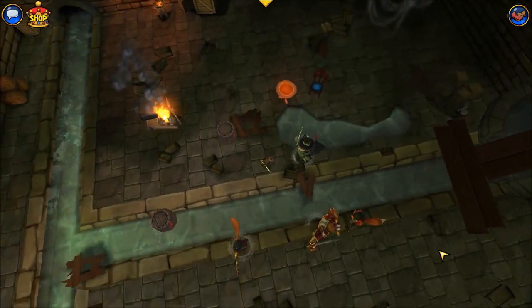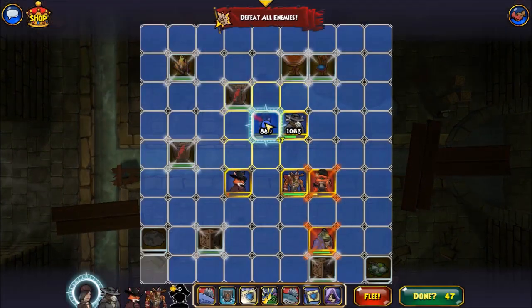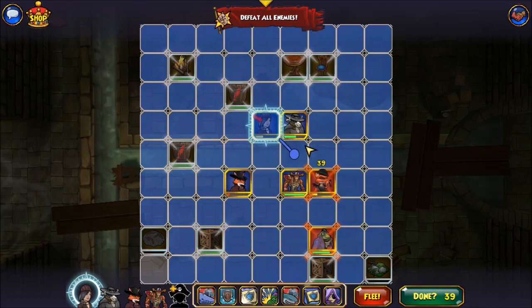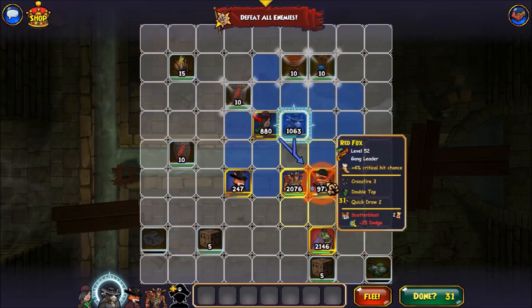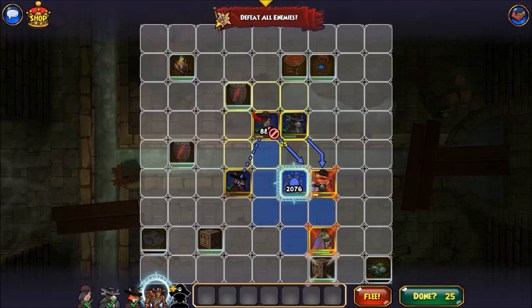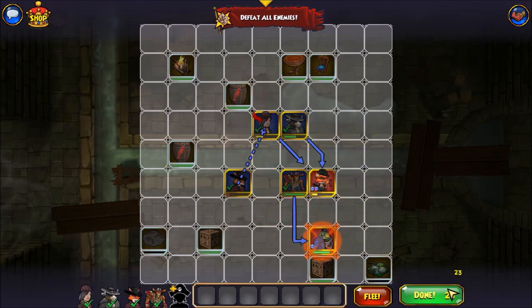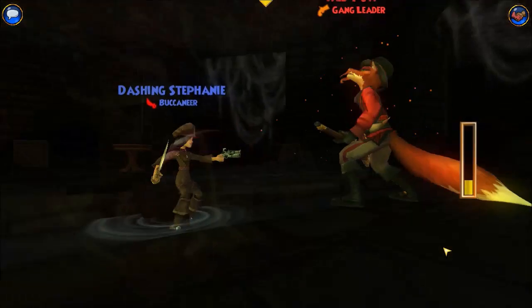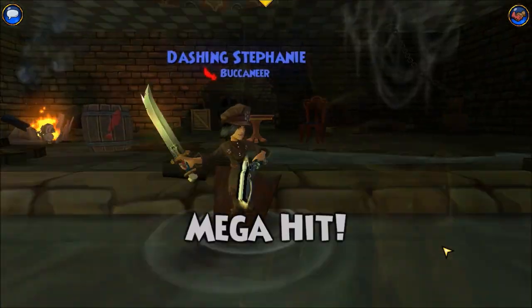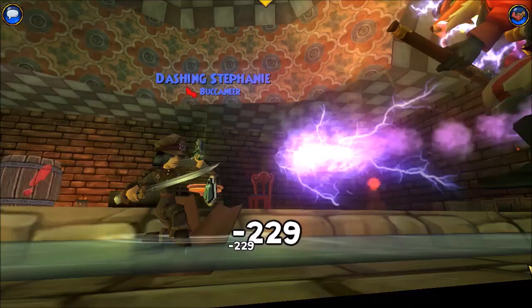Now the question is, can we kill them before we die? I'm at 80 health right now. Bonnie is my backup healer, but she's almost dead too. I'm just gonna take the risk. Bonnie, heal me, actually. Yeah, there we go — now just a little frog left.